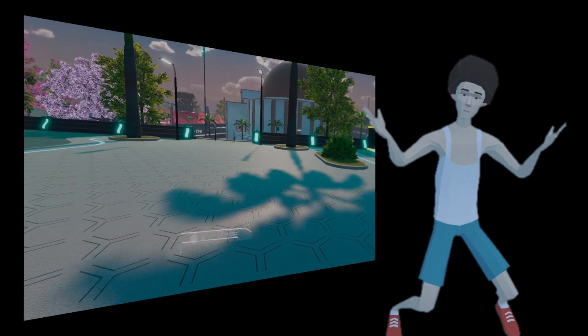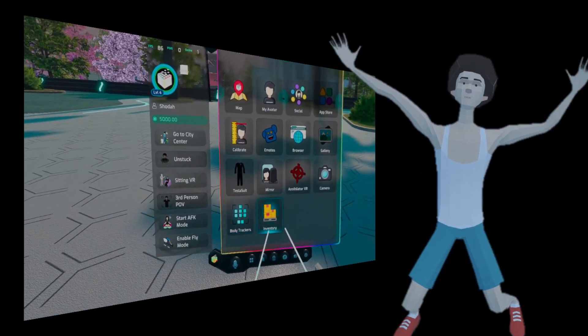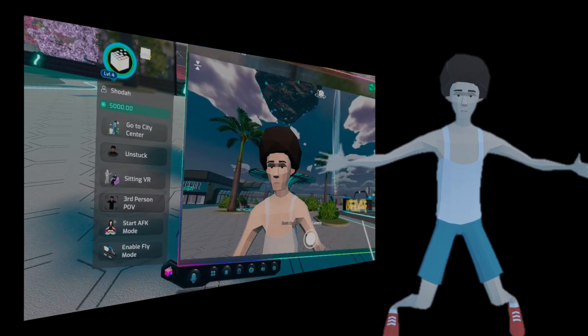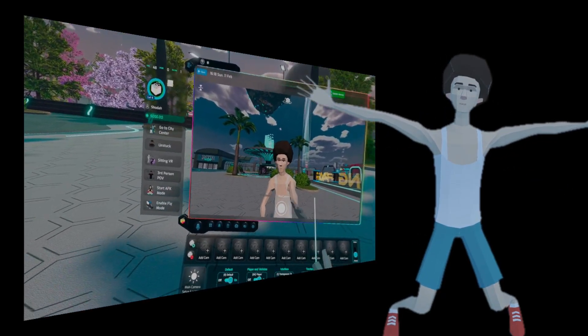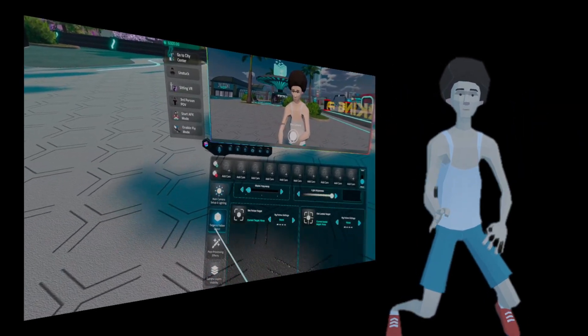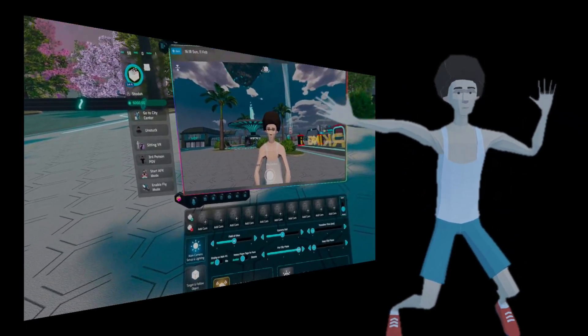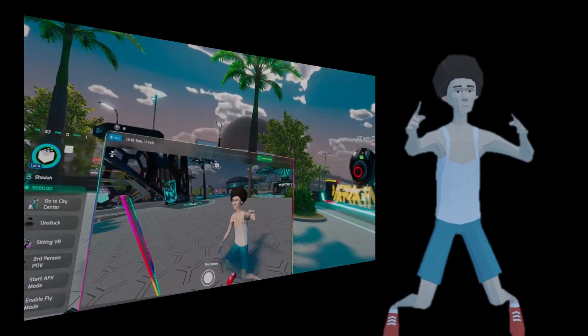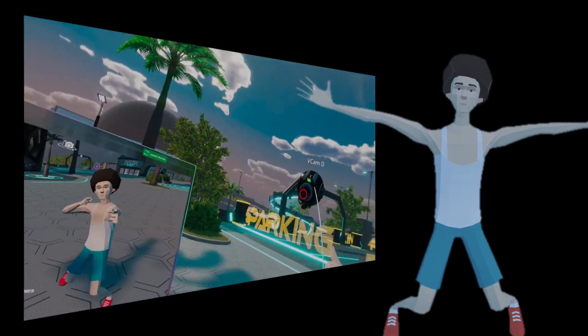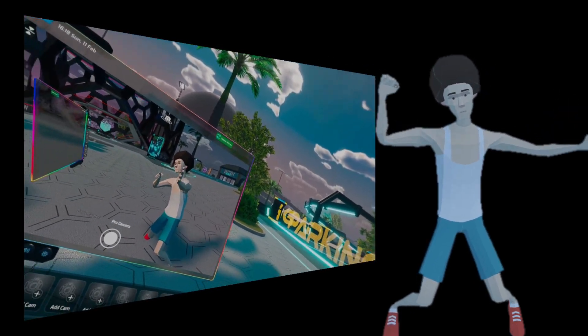The upcoming Somnium Space 3.0 update will have a ton of mixed reality features built straight into the game — the ability to bring your virtual friends into your environment, the ability to fade out the virtual world in favour of the real world, and a ton of experiences specifically built around mixed reality. So keep an eye out for the upcoming Somnium 3.0 update.